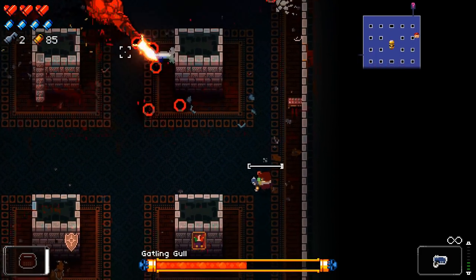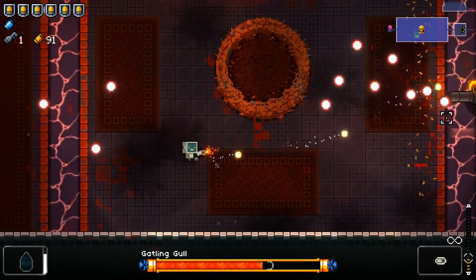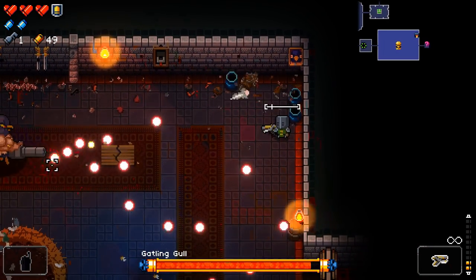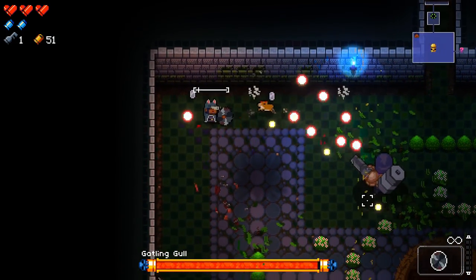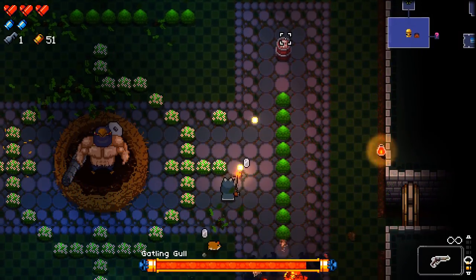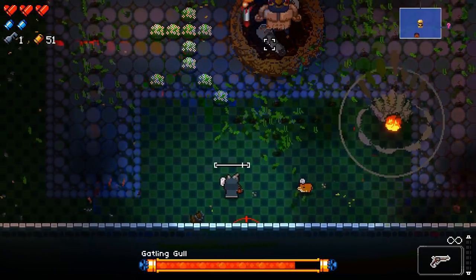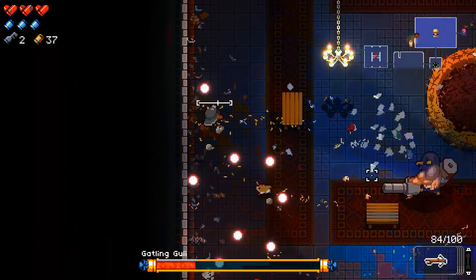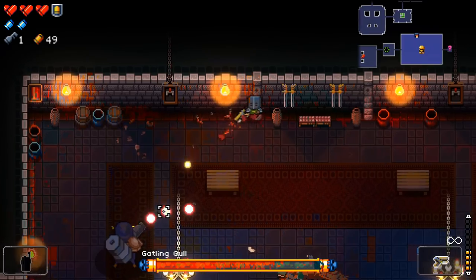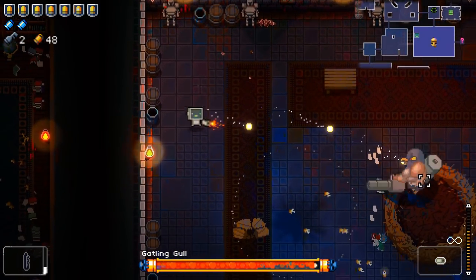Gatling Gull can be either the easiest first floor boss fight or one of the hardest, and this difference is almost entirely out of the player's hands. Unlike every other boss, this bird has at least four different types of arenas. The simplest is the one filled with bushes — they take up space and block bullets. A slightly more annoying room has chandeliers and tables: the tables help, but chandeliers can fall on your head and explode, so you may want to knock them down purposefully.